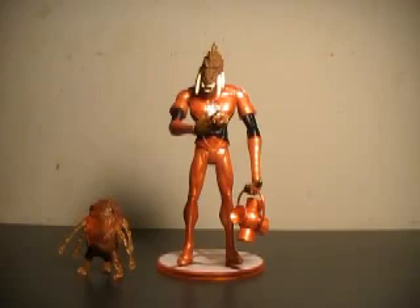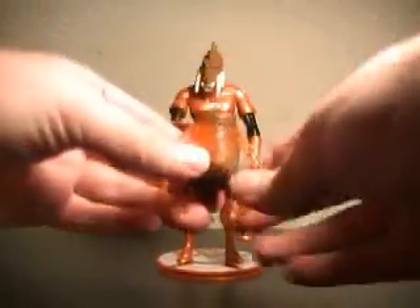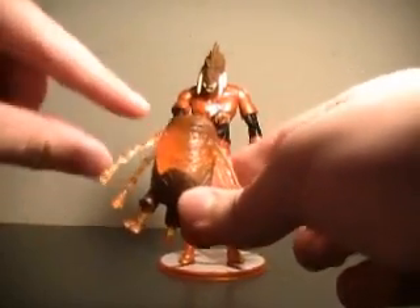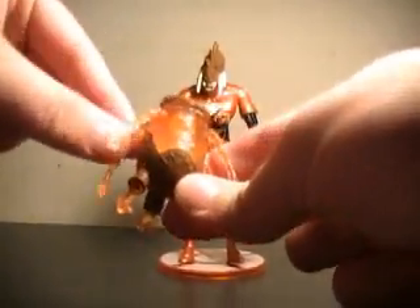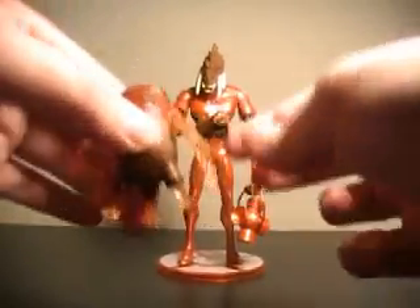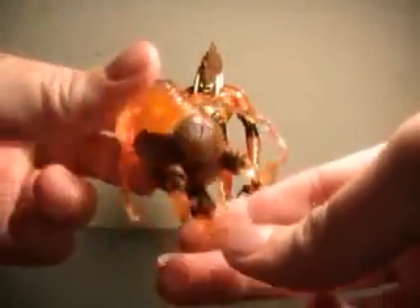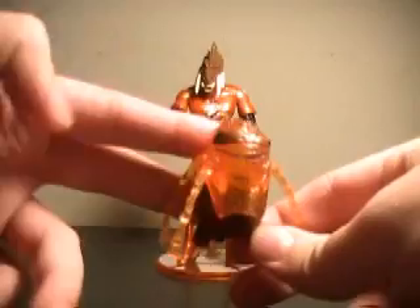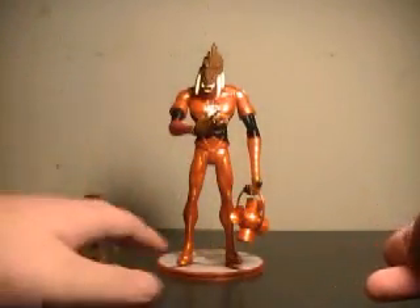Here we have Larfleeze and Glomulus out of packaging. Let's get Glomulus out of the way first. You can see he actually has some articulation — not much, his arms just rotate, each arm does. It's nice to see some detail on something so small. He's got some pretty nice detail, and you've got the Orange Lantern logo down there. He's translucent plastic — not a bad little accessory to come with.